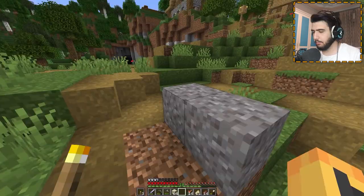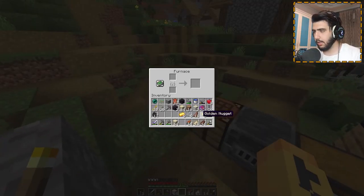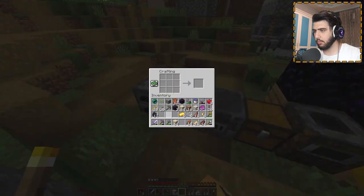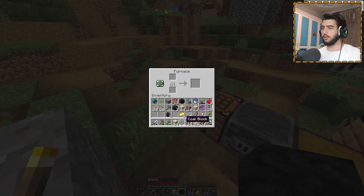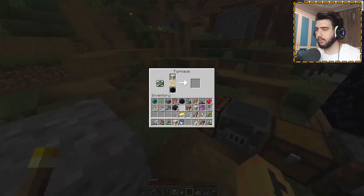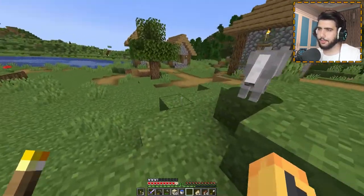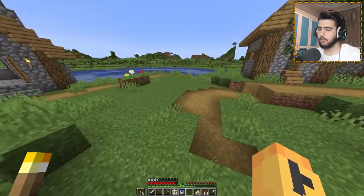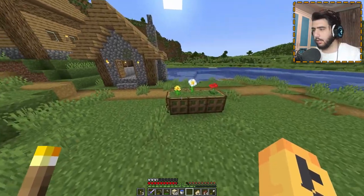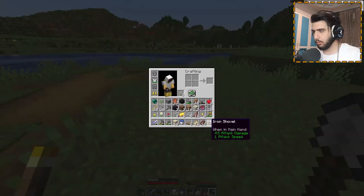I need coal and I don't have any, so I have to go get some. There's iron in there too, I need it. We put two blocks — wait, it's just one. Now while this thing is getting smelted, I go and prepare the trapdoors. We have them already.